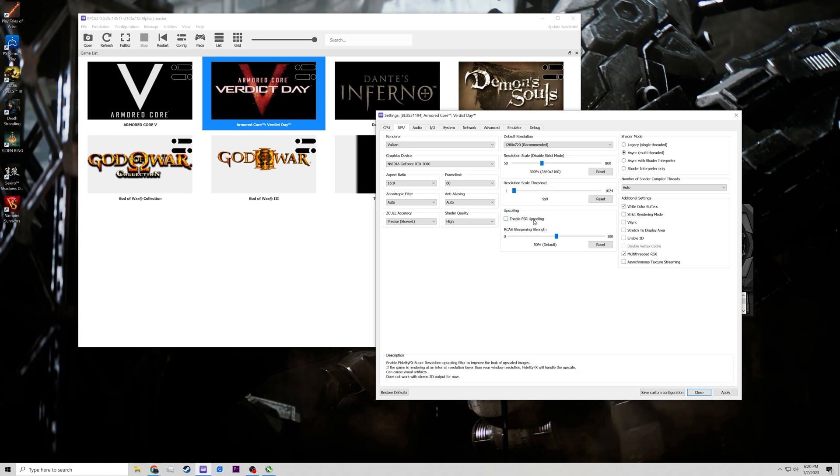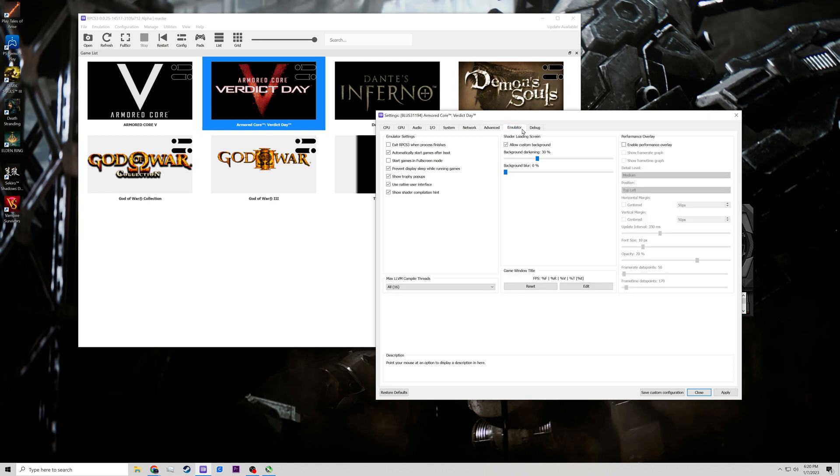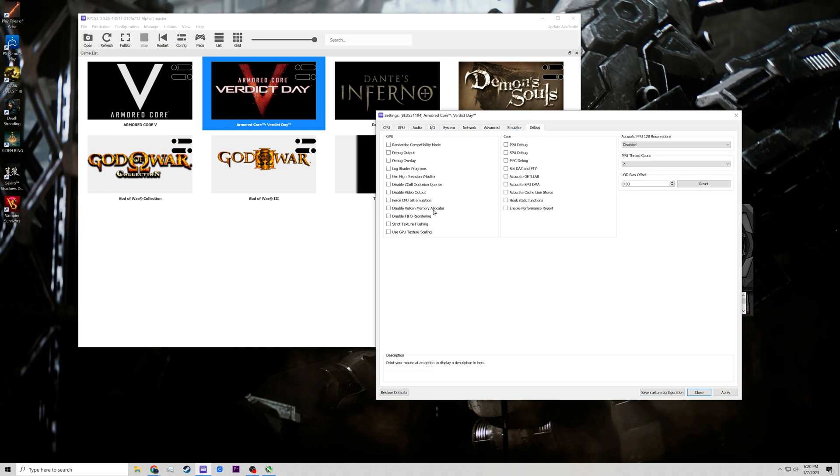I'm not going to worry about enabling FSR. Audio system settings are all fine. Under Advanced, I don't think I changed much — Vblank is set to Auto. I did change the screen resolution value to 200. This game is not going to hit 60 FPS, so don't worry about that, especially if you have faster hardware.